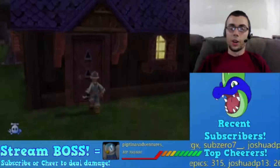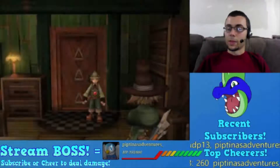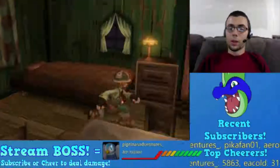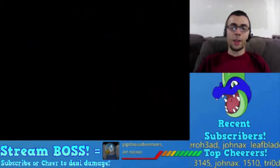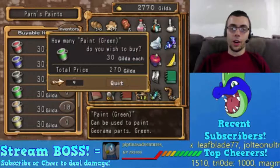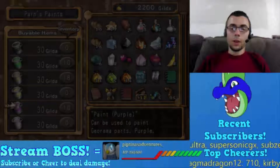Gilda is the name of the currency in this world. Barn, where are you? Oh, you're just standing right here. Purple's a great color - give me paint please. 30 Gilda, sorry. I'll save 30: 10 green, 9 purple. All right, cool.